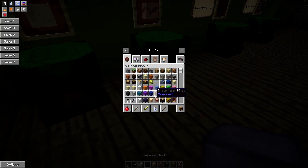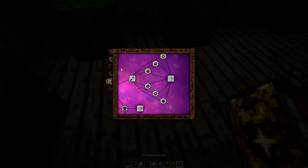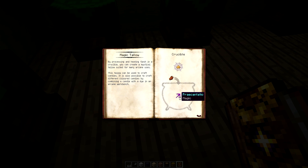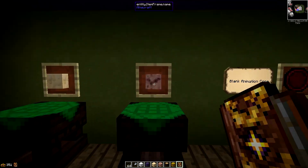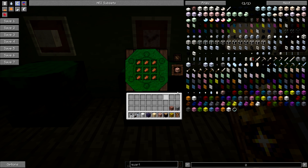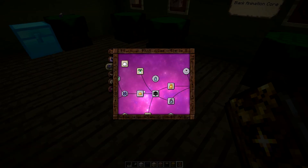So two new blocks here that you probably don't know about: the tallow block and the block of flesh. The tallow block is made with magic tallow, and magic tallow itself is pretty simple to make - it's done in alchemy in the furnace, it's basically pre-cantatio and rotten flesh, and that will give you 1 magic tallow. You need 9 of these to make a block of it. The other one is a block of flesh - this is 9 zombie flesh. And we've also got a thornium block, which is thornium ingots in a block - basically iron with pre-cantatio in a crucible.